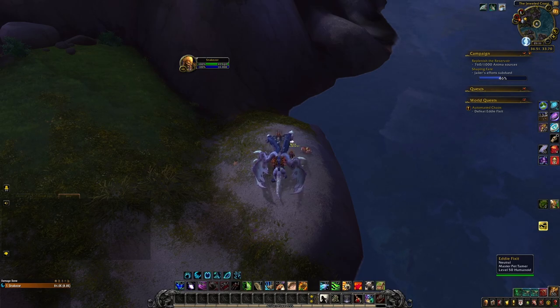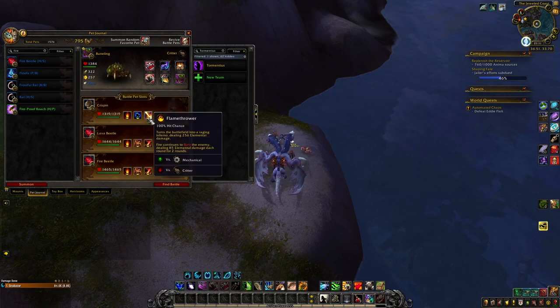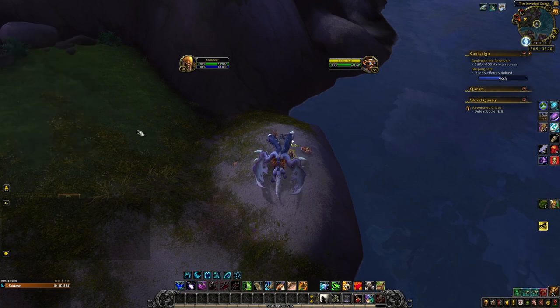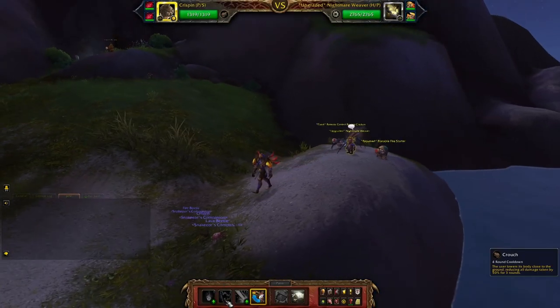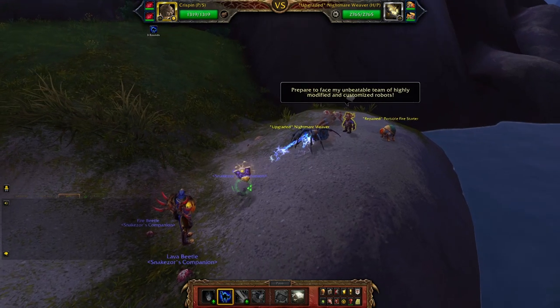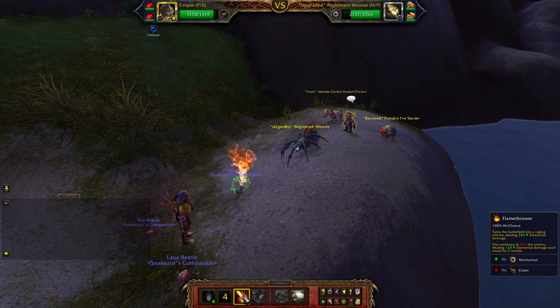I brought with me Crispin — Burn, Crouch, Flamethrower. Lava Beetle — Burn, Cauterize, Scorch Earth. Fire Beetle — same skills. This fight is very easy. Start with Crouch and go for Flamethrower. We want to have this burn debuff up all the time.